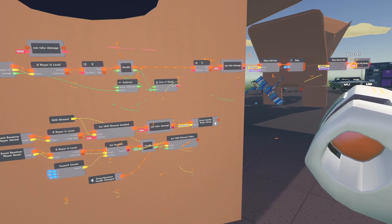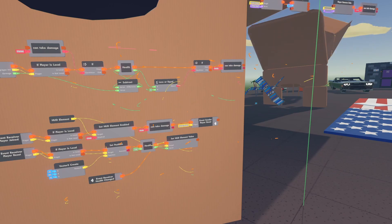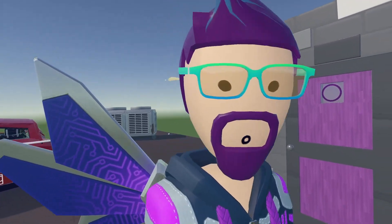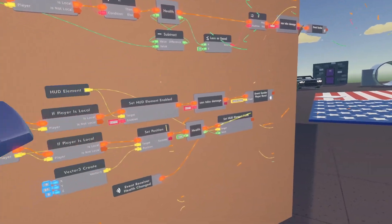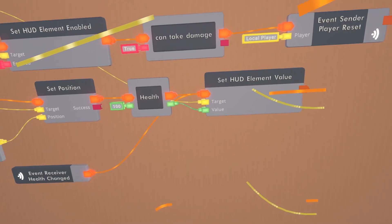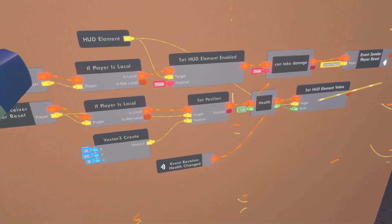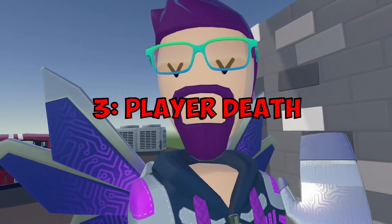Everything after the 'can take damage' bool set to false is for when the player dies. Let's unhook that, select all those chips, move them, and make them into their own event. We need an event sender hooked up just after the can-take-damage bool. So right now: player joins, sets up their stuff so they can take damage, gets their HUD enabled. Once reset, they respawn at the top, health set to 100, bar set to 100. Every time they take damage, health changes, which triggers the health-changed event and updates their bar. Within this it also checks if they died, which is what we're doing next.